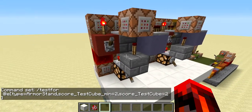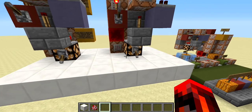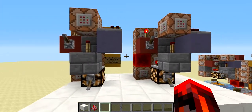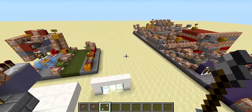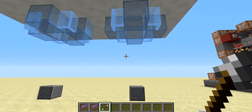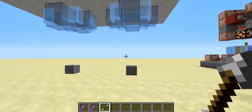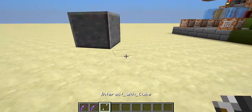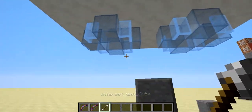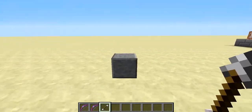Then we can turn on the second one. What this does is: whenever the cube from the first cube dispenser dies — for example in an emancipation grid — this cube dispenser will automatically spawn a new one, and the same goes for the second one. To show this working, I imported the portal system and turned on the cubes. As you can see both cubes fell down. We take one and destroy it in a material emancipation grid, and a new cube has already been spawned. Since we changed the numbers in the second cube dispenser, the two will not interfere with each other — they just work perfectly.